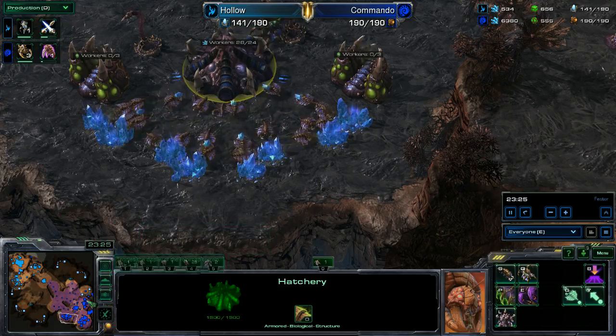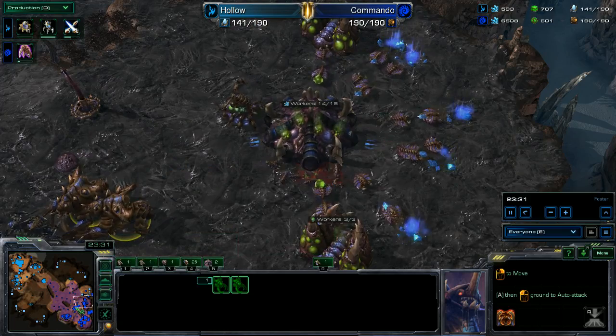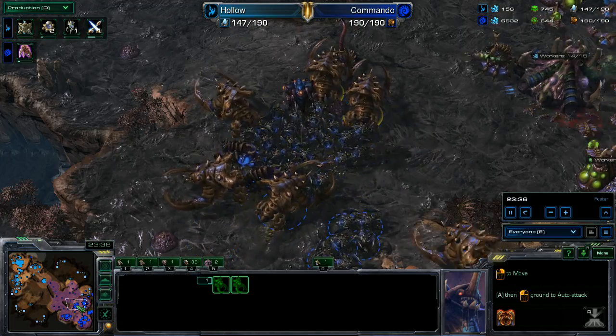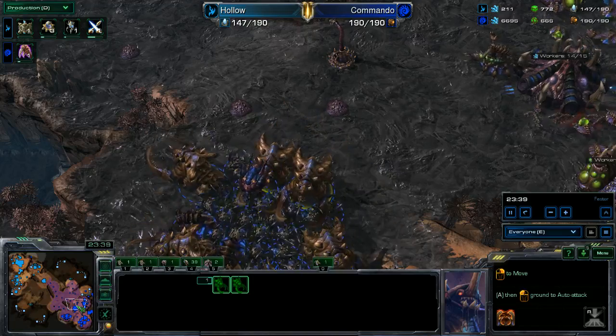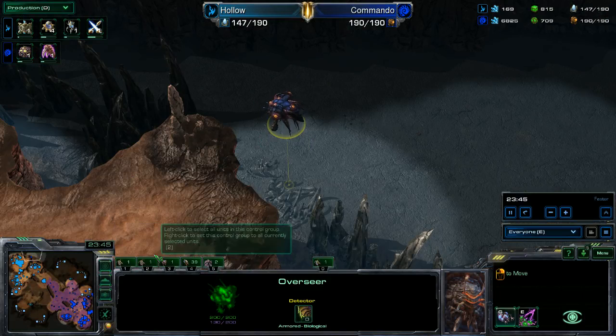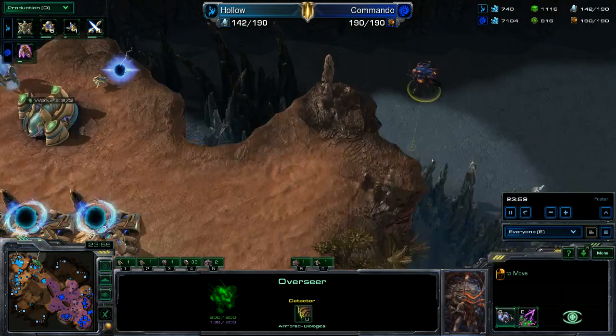Zerg is ready to move out at 190 supply to 147. The overseer hesitates to deploy the nydus network. It seems Zerg is going for a double-pronged attack — attacking on the front while secretly deploying the nydus network behind. Photon cannons are going up all around the Protoss main base. There are no air units except overlords and overseers for Zerg, but better safe than sorry for Protoss.